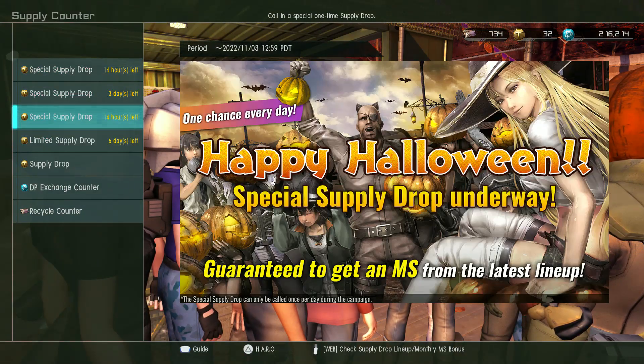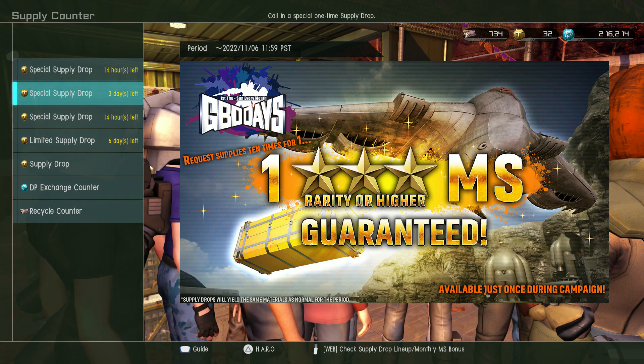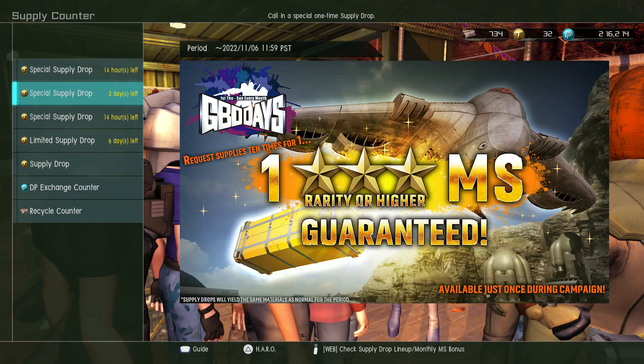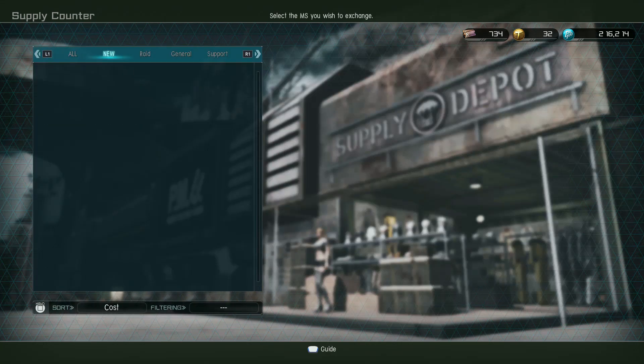It's GBO Days as well, so you'll get a free MS drop every day out of that. New to the DP store, we have got the O, the Gym Knight Seeker Vosky level three, and level two Ghirardoga.